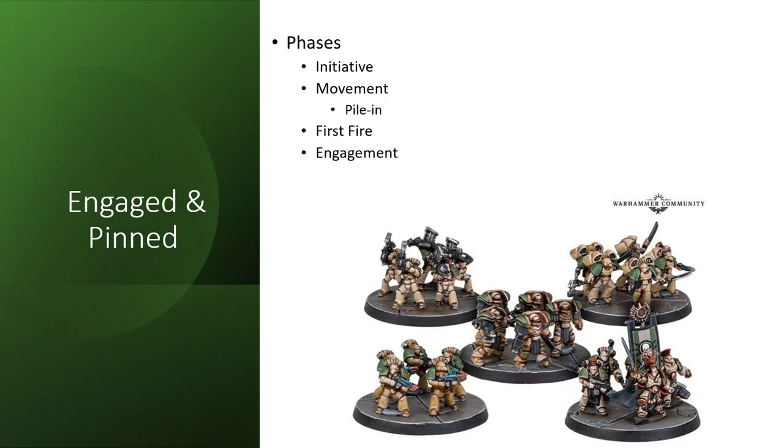Only models not in base-to-base contact with an enemy model can make the pile-in movement. This is often a choice over using Overwatch for a unit. Detachments that are engaged and pinned at the start of the first fire stage cannot be activated and simply discard their first fire order at the end of the stage. One popular tactic is trying to pin units to prevent them from using first fire. A model cannot target an enemy detachment that is engaged and pinned, but can target one that is engaged but not pinned.